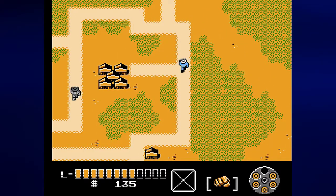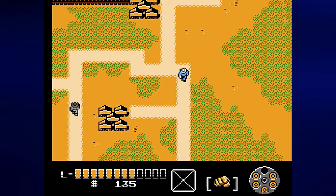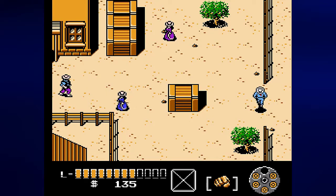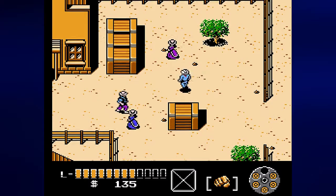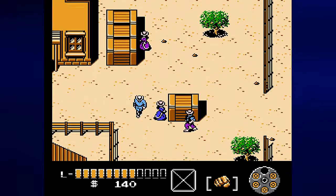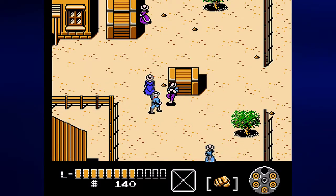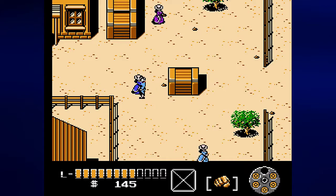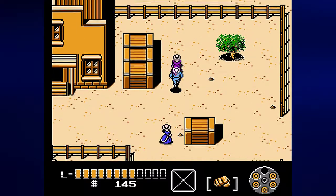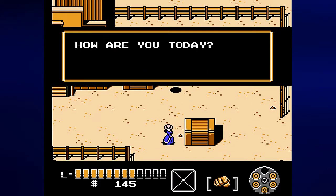Dodge City is right nearby. Some guys try to punch at us, but we can punch back — and these two are the only enemies here. An NPC confirms: 'You're in Dodge City.' That's how we know we're in the right place; there's always going to be somebody who tells us where we are.